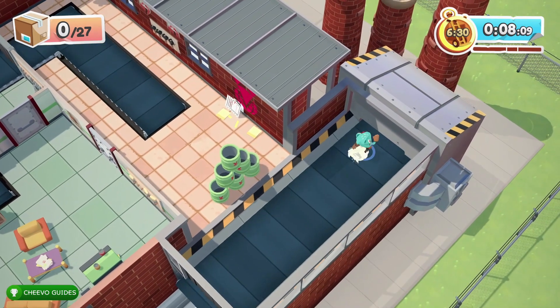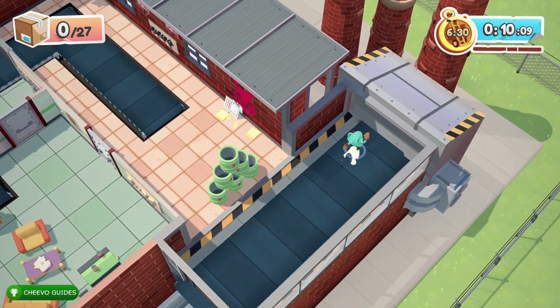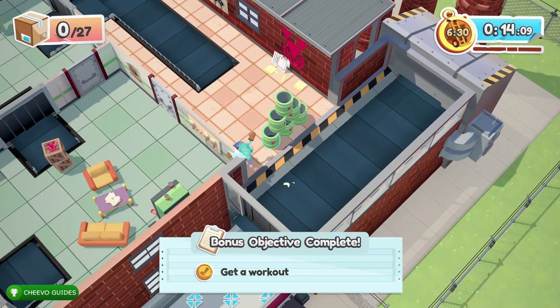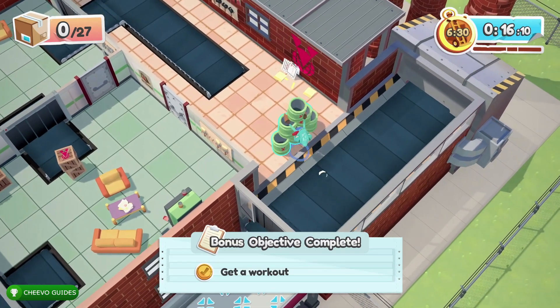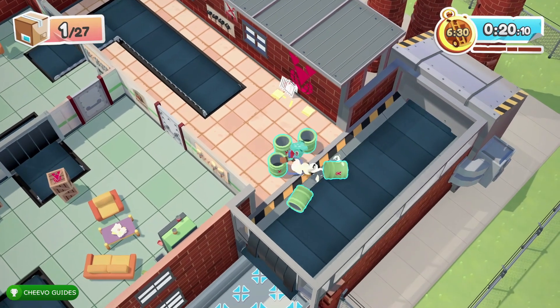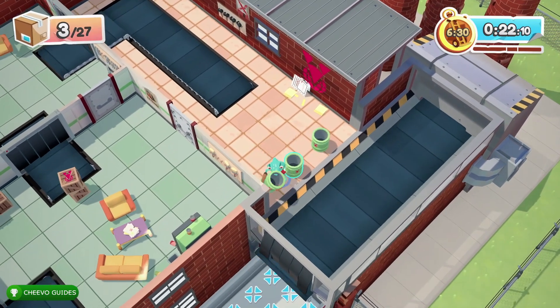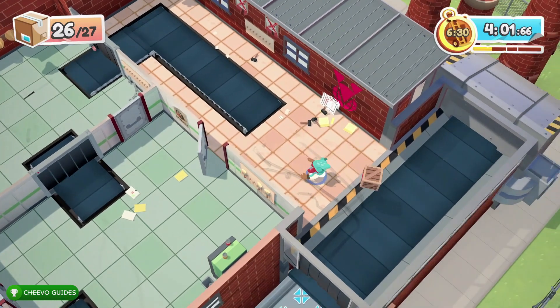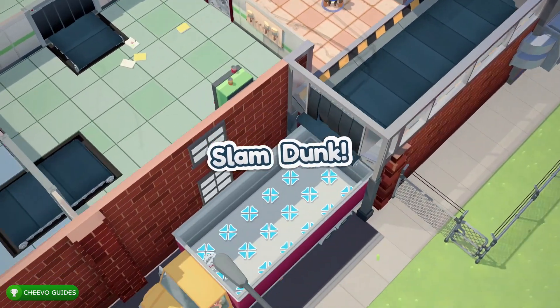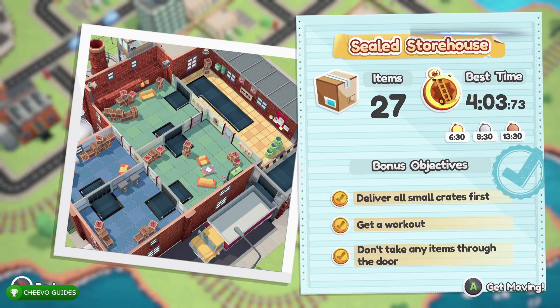That about wraps up my walkthrough for the Sealed Storehouse level, which is the 18th level in the game. By now you should have a gold medal, accomplished all three bonus objectives, and collected the hidden video game console. Keep an eye out for my next upload in this series — it's going to be for the 19th level called the Locked Lever Lab. As always, I appreciate you guys tuning in. If you enjoyed this video please leave a comment and don't forget to like and subscribe.